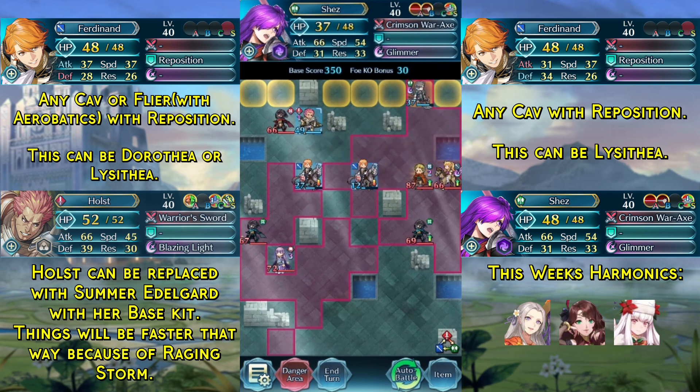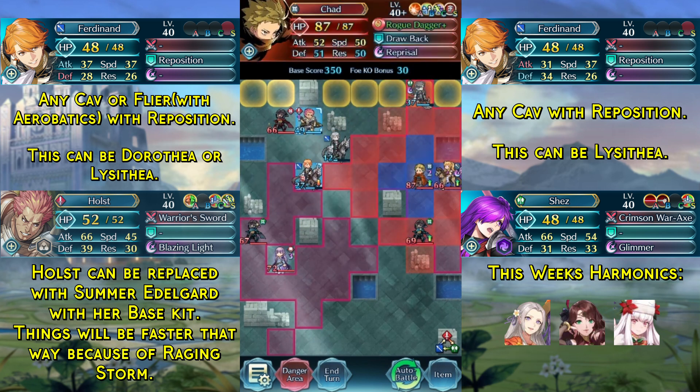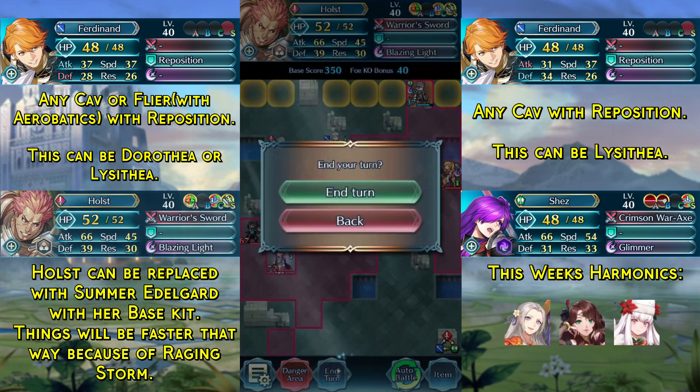We are going to move our Shez up, move Ferdinand out of the range of Chad, and then simply kill this red thief over here and end turn.